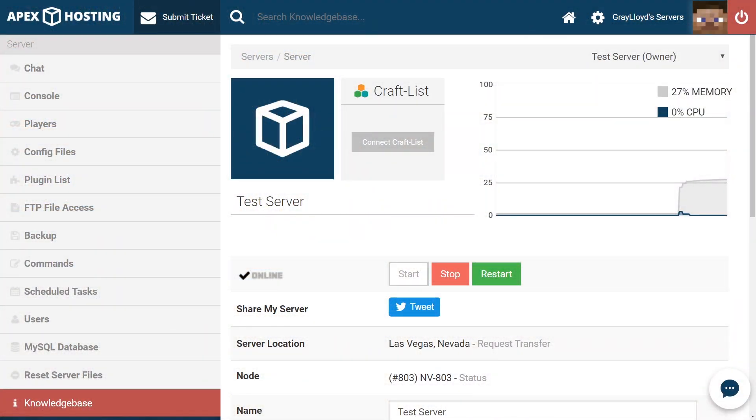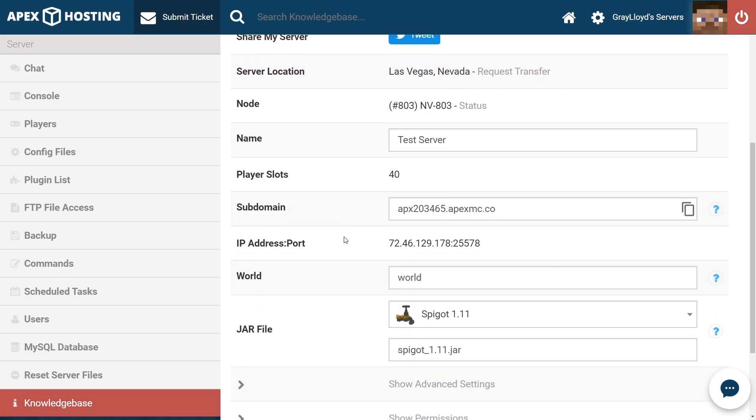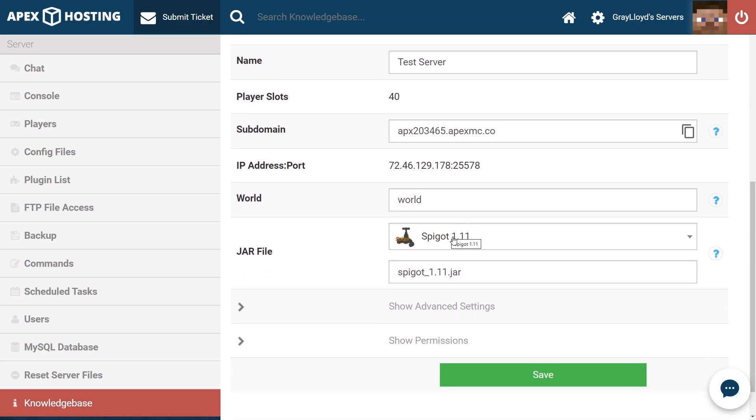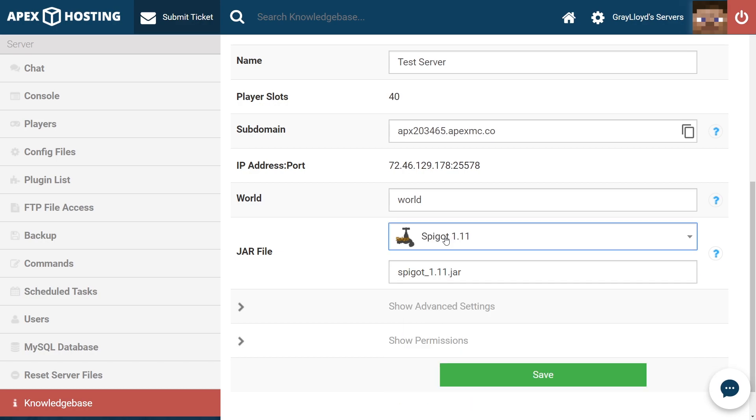Our first step in installing Citizens is making sure that we stop our server before changing any files. Once our server comes to a full stop, we can scroll down to the jar selection part of the page. What we're looking for here is to make sure that our jar is either on Bukkit, Spigot, or Paper.